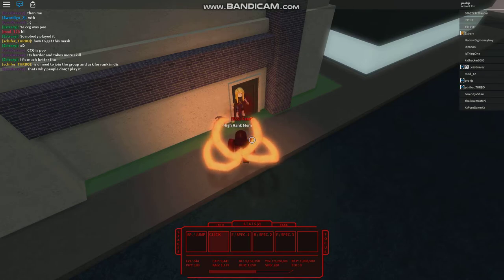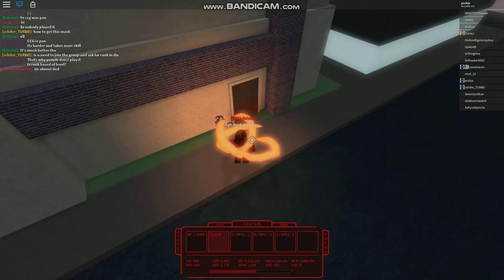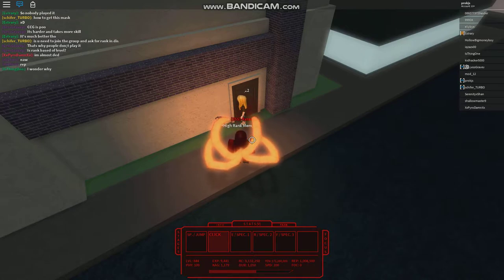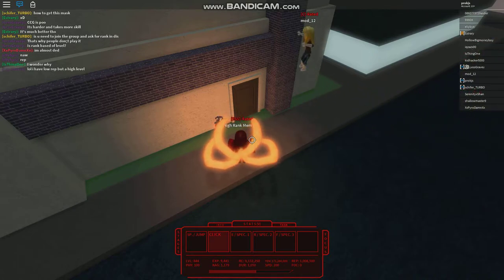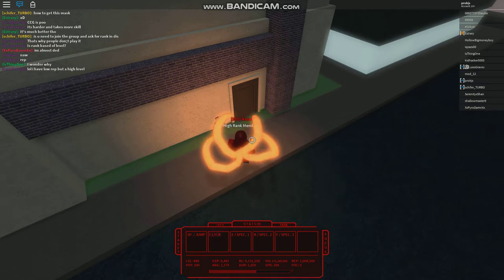Now you guys know how to auto farm actual players in the game. Just be at least level 400, have some spammable Kagone or KenK, and have an auto clicker so you can just click away in front of the smash shop. They'll just come out and instantly die because they can't see through the door and don't know what's behind it.